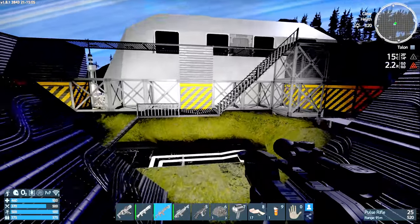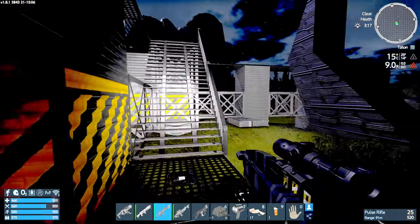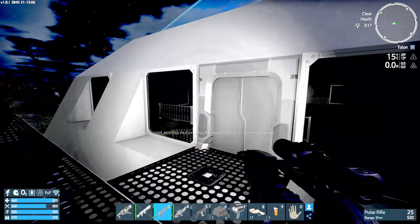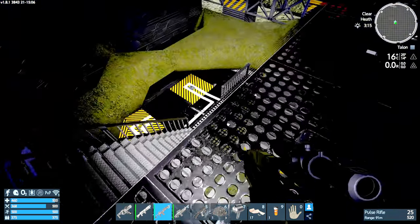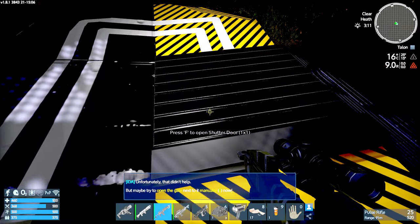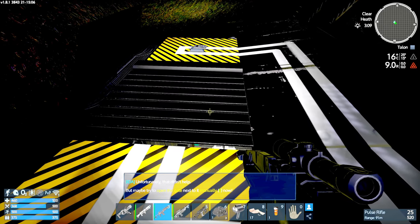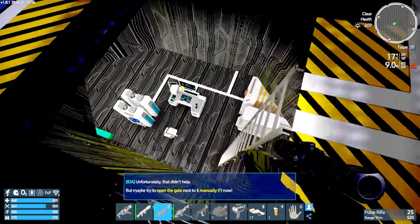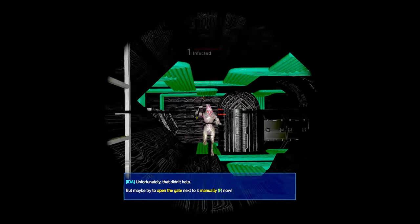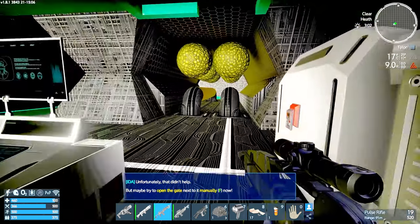All of this is pretty new in terms of the start of the game. There definitely seems to be a lever here to open the lower area. The building looks fairly funky. That's other faction — okay, so maybe we flip the switch on the shutter door. Unfortunately that didn't help, but maybe we can try to open the gate manually. Oh god, don't break my legs! Hello — infected! Infected bad guy to start with.